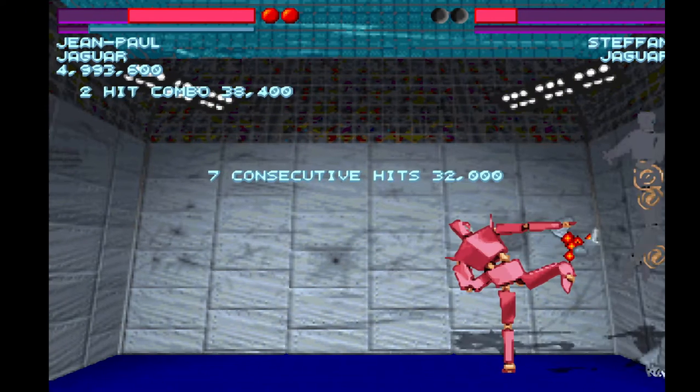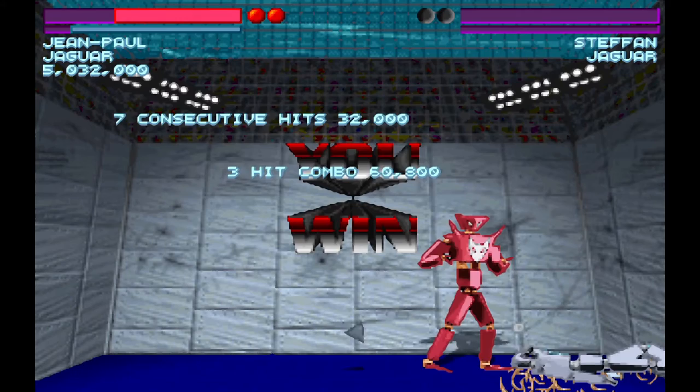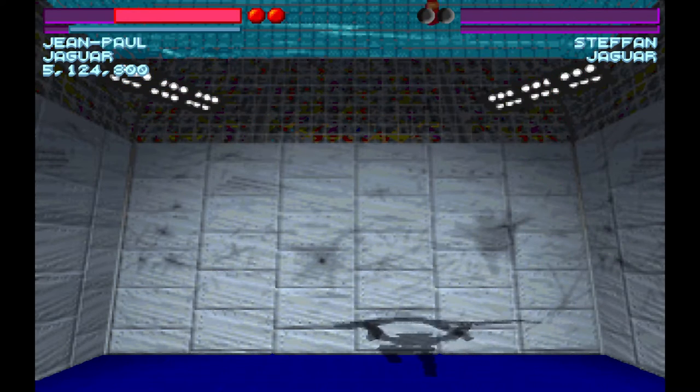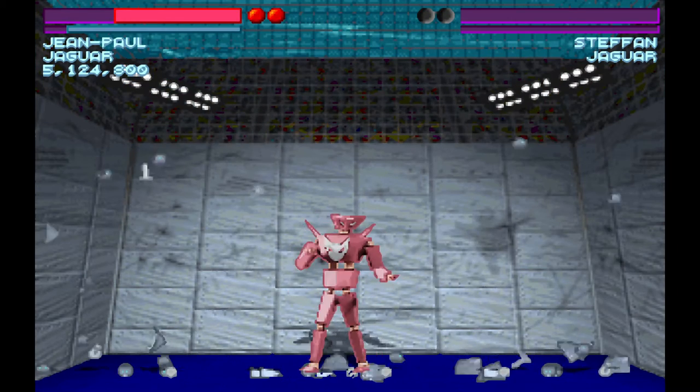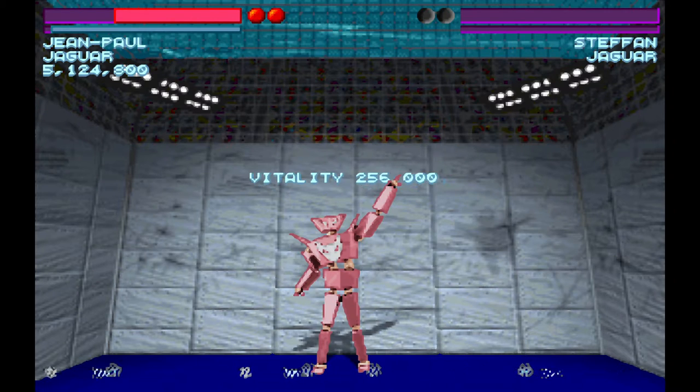After the final round, you get an opportunity to destroy your opponent. What sets this apart from Mortal Kombat is that there are two parts: the first is Scrap, where you only damage your opponent further, but if you really want to destroy them, you can do Destruction — each has its own control combination. Unlike Xenophage, these finishers don't feel quite as weak, but they're still far from perfect like Mortal Kombat. I've always enjoyed Fatalities more.